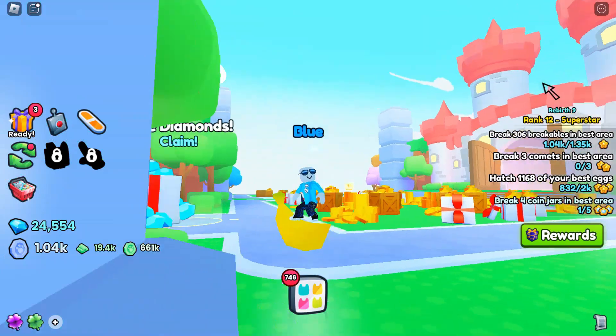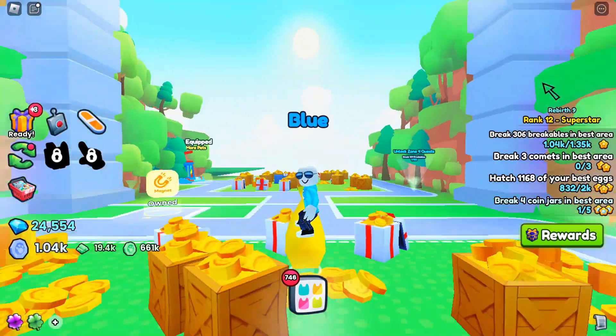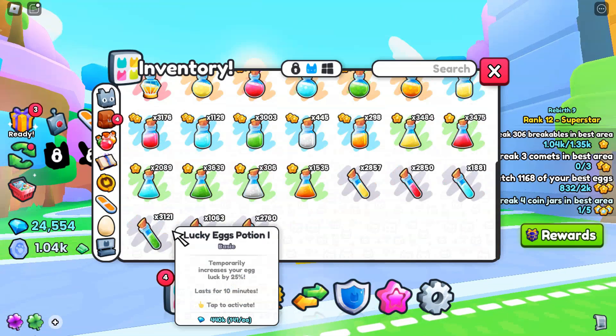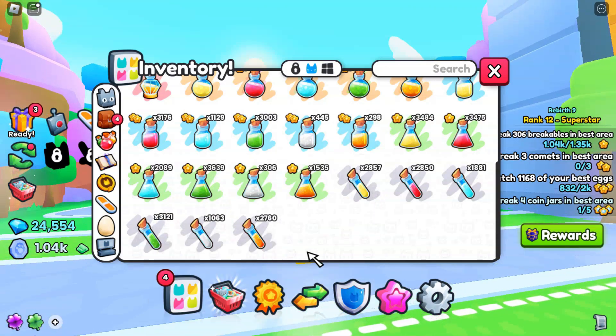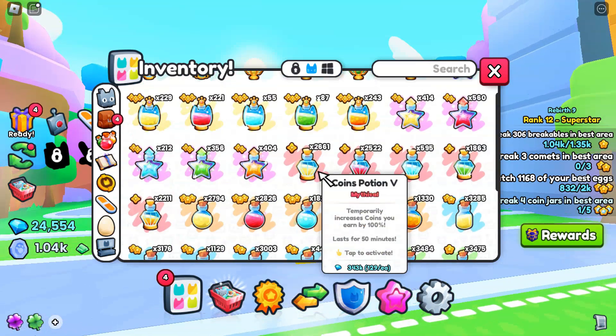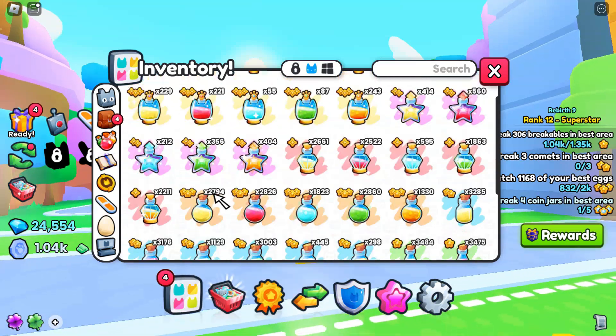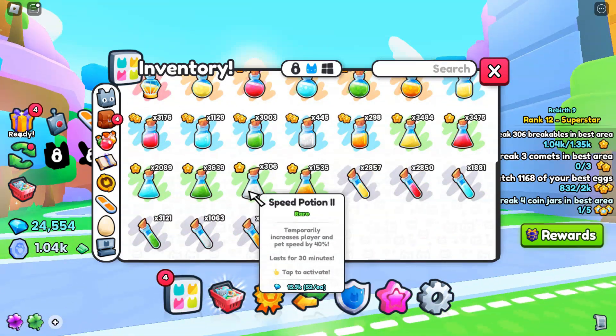This is not a shiny hoverboard, but I wish it was. The next leak we have is this lucky potion right here. It looks like one of these tier one potions, so I don't think it'll do much. But there are some more potion icons which do look rarer. So we could be getting a lot of potions, specifically just luck potions, because, you know, it's an RNG game.